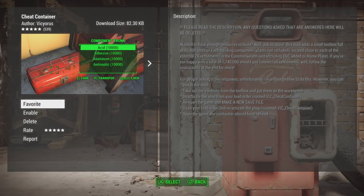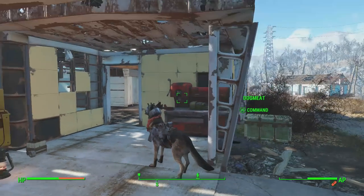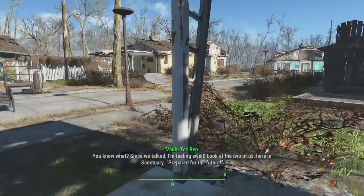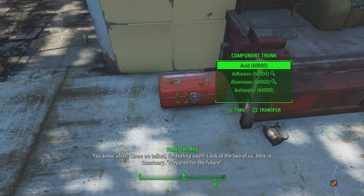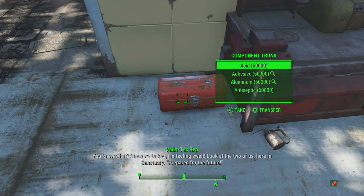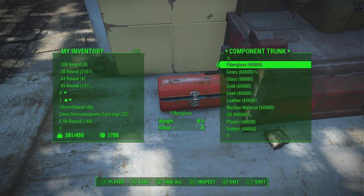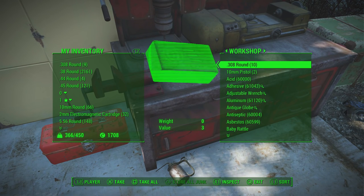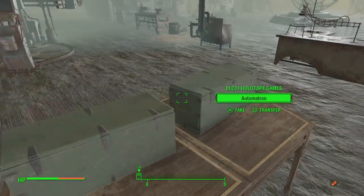As a quick honorable mention for cheat mods available right now, we have another mod known as Cheat Container. What this does is it essentially adds a small component trunk next to each of the 29 external settlements within the Commonwealth. In Sanctuary, you'll notice a small component trunk directly next to the workbench, and this holds 60,000 units of each building component. So you'll never have to worry about obtaining building components ever again. Simply take them out of the trunk and deposit them all into your workbench.